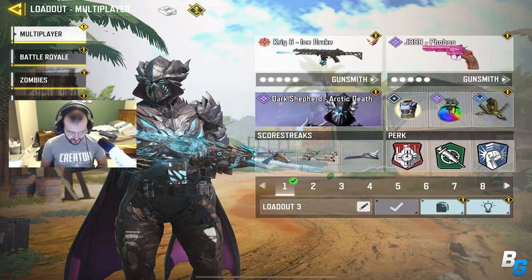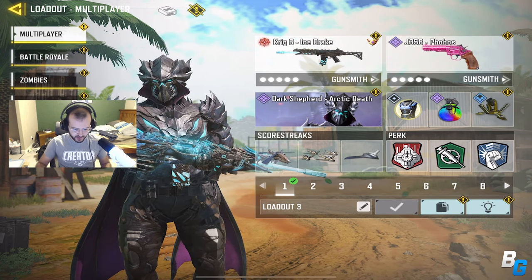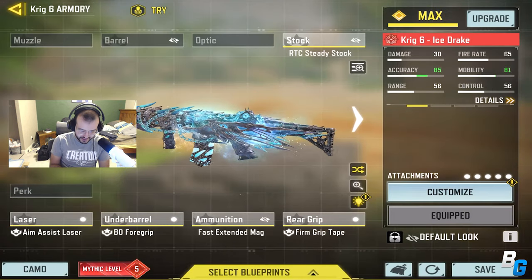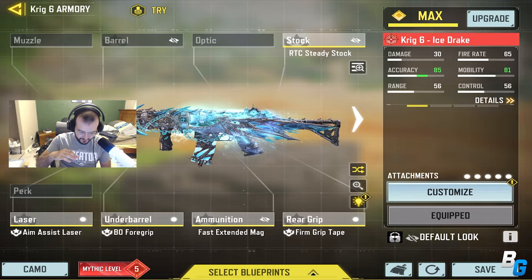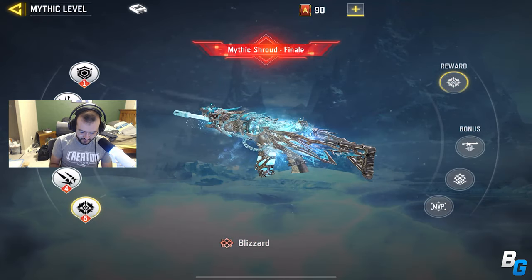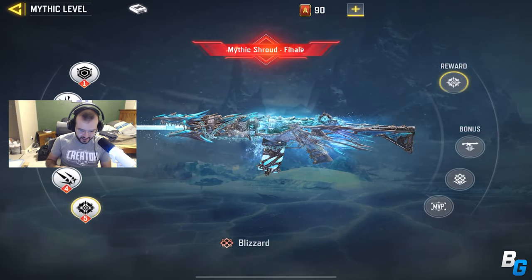Hey guys, what's up. I'm back with another Call of Duty Mobile video and in today's video I'm going to be using the Kreek 6 Ice Drake. This is the Mythic one that just came out. I have it max upgraded to Mythic level 5, so it's got the attachment looks and it's got the effects.